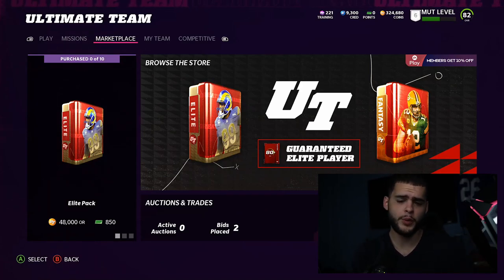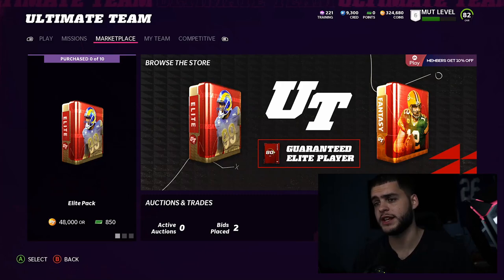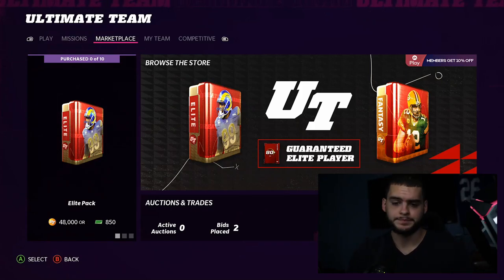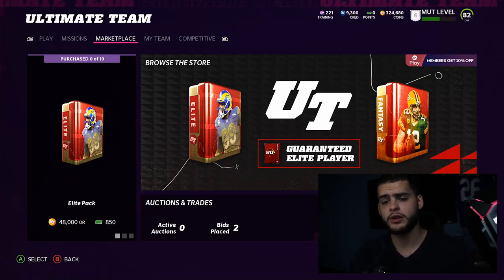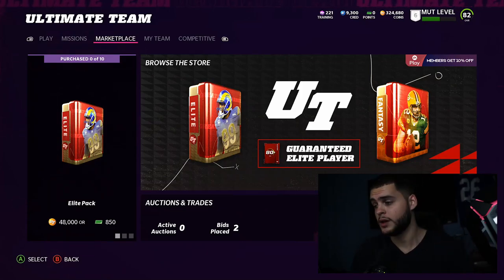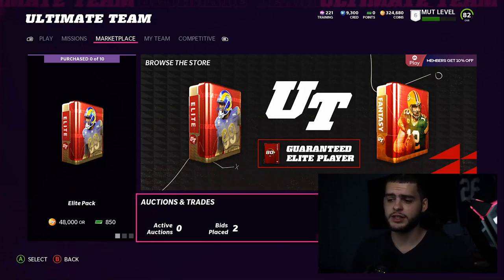The Poodle Squad shoutout for today is Dave Burt. If you want to be shouted out, all you gotta do is like the video and comment 'Poodle Squad' below. If you're new, subscribe and turn that notification bell to always be notified when I post a brand new video. Head over to muttreserve.com if you need some coins — use code POODLE at checkout for 15% off.